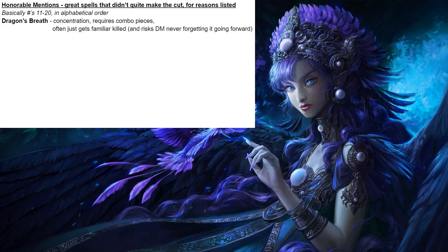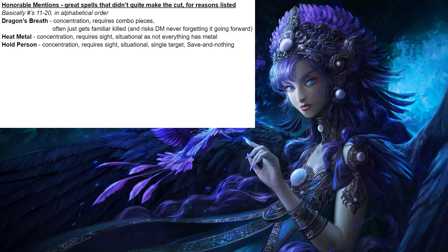Dragon's Breath requires combo pieces — you can always use your familiar, but it'll often just get your familiar killed, and in a metagaming sense, you risk your DM always remembering that your familiar can be a threat. Heat Metal is very good, but again it's concentration, requires sight, and is situational since not everything has metal. Hold Person is very good, but it's concentration, requires sight, and it's a single-target save-and-nothing spell. Very good spell, Hold Person, but it didn't quite make my top 10.